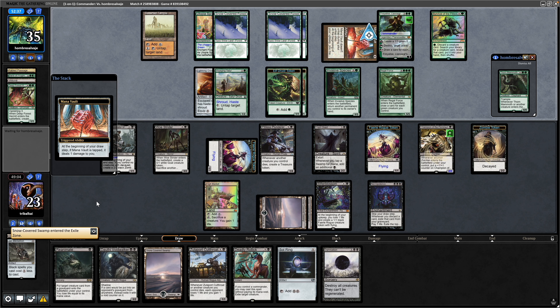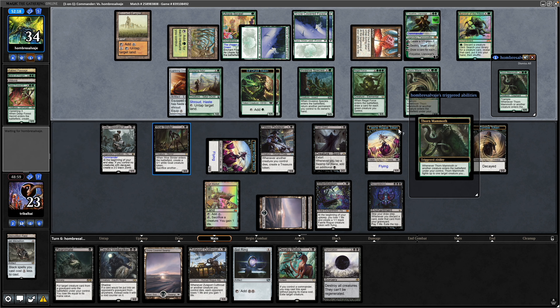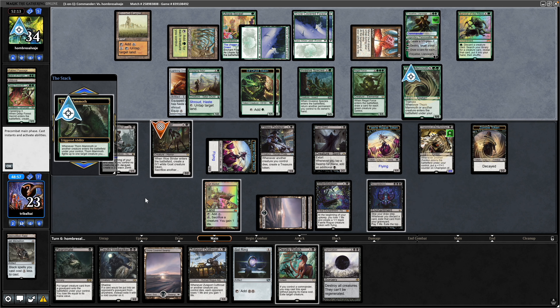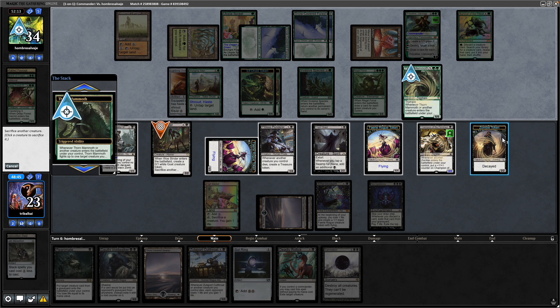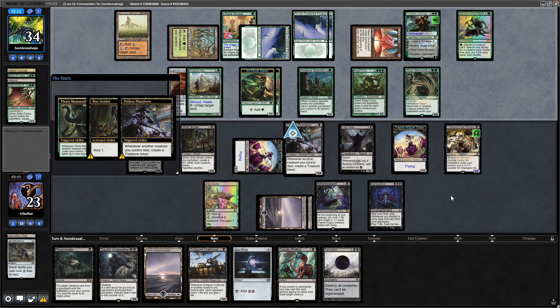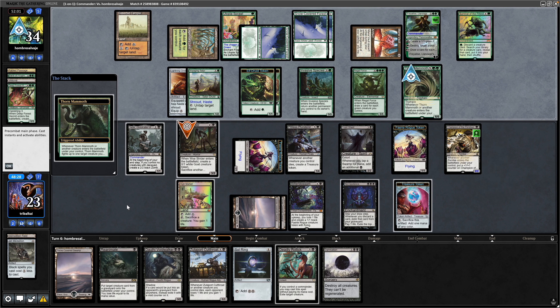We can go after Thorn Mammoth with the Deadly Rollick — that was obviously my thought process here, so it was probably worth keeping in hand. Losing the Woe Strider sack outlet doesn't feel good. Does it even matter? We're not drawing a card next turn thanks to the Necropotence, but we can put something irrelevant on the bottom. If we put more life into Necropotence I'm sure we'll draw into a Swamp, so I'll bottom that and forego the Woe Strider. Might as well gain a life with the High Market.